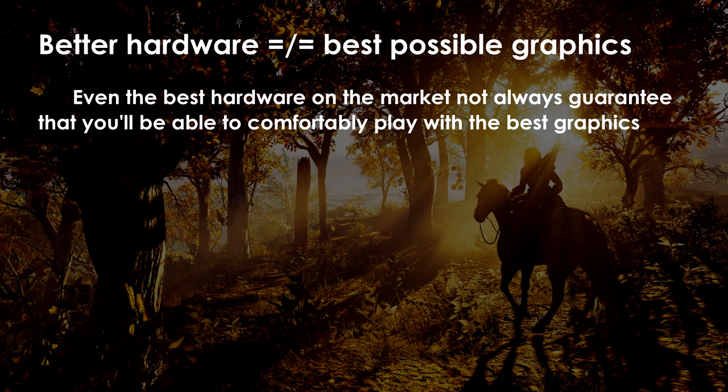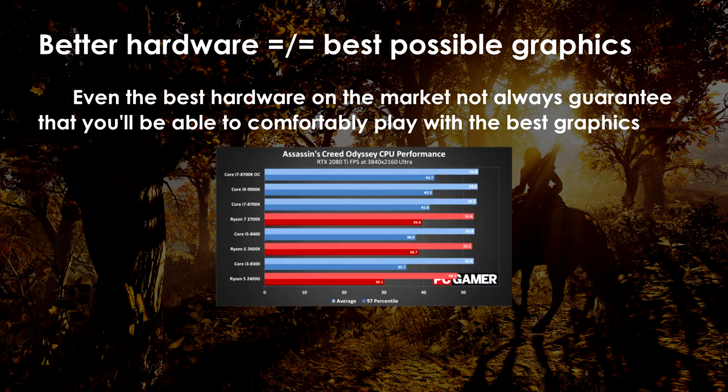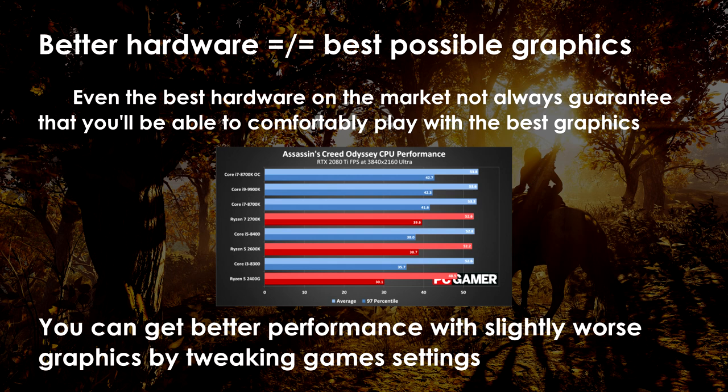The main problem with higher resolutions is that they require tons of horsepower, especially if you're going to play with the highest available graphical presets. All those high quality textures and effects require very powerful hardware to render in real time, and not many people are ready to spend a fortune to get prettier pictures. Even if you have powerful hardware, in some recent games you still won't be able to achieve a stable 60 frames per second at 4K with everything maxed out. So prepare to spend a lot of time in the settings menu trying to achieve the right balance between performance and image quality. That said, you don't actually need to spend thousands of dollars to get better looking pictures.